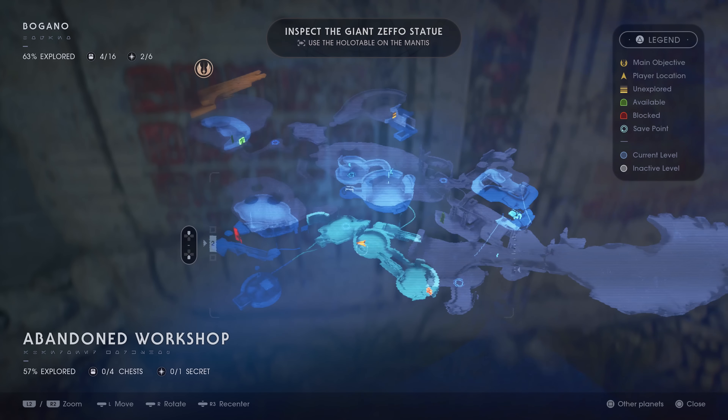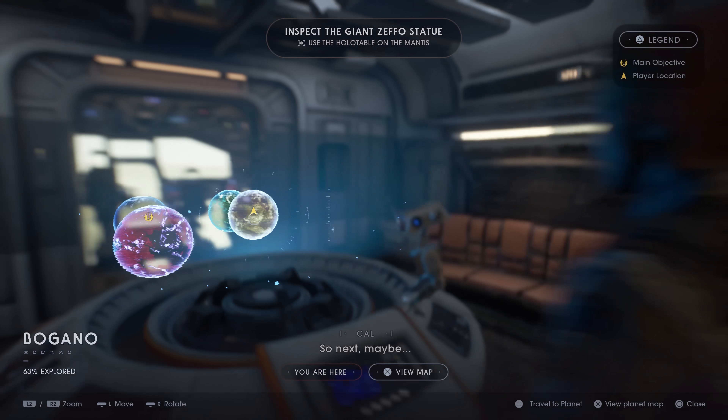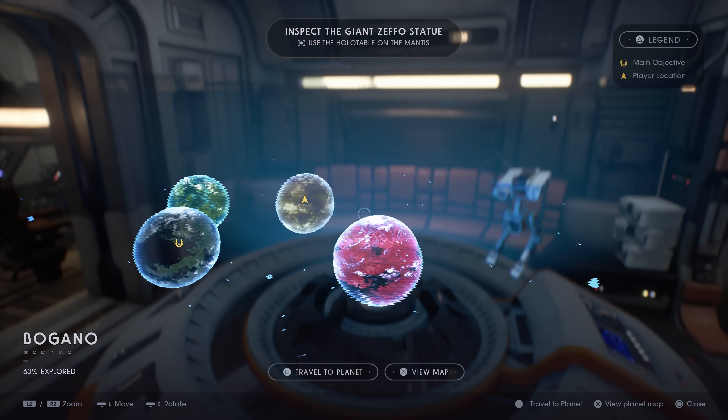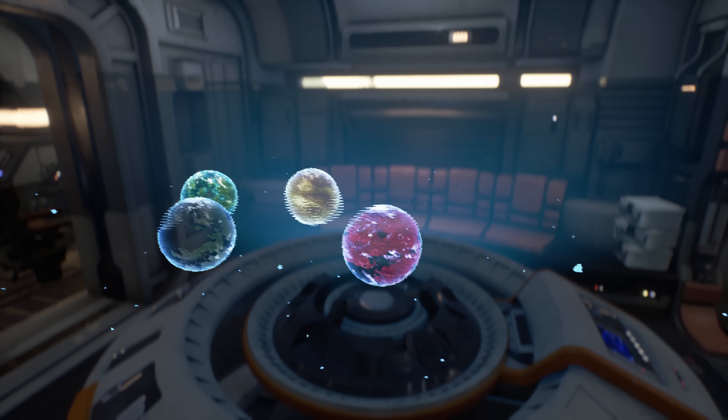Once you're done on Bogano, get back to the Mantis, your ship, go to the holo table, and travel to Dathomir. This is where we're going to find the double-bladed lightsaber.